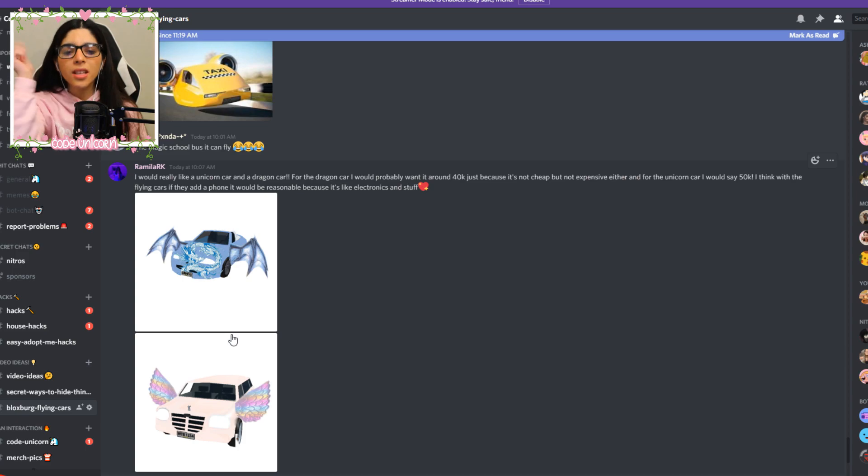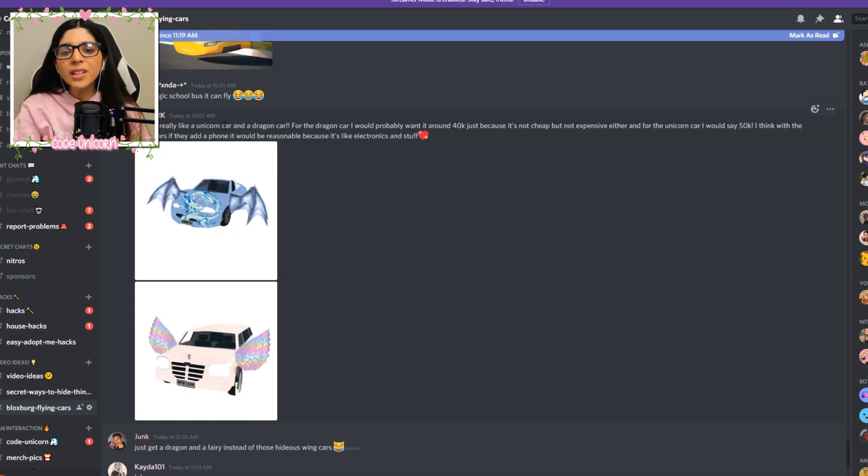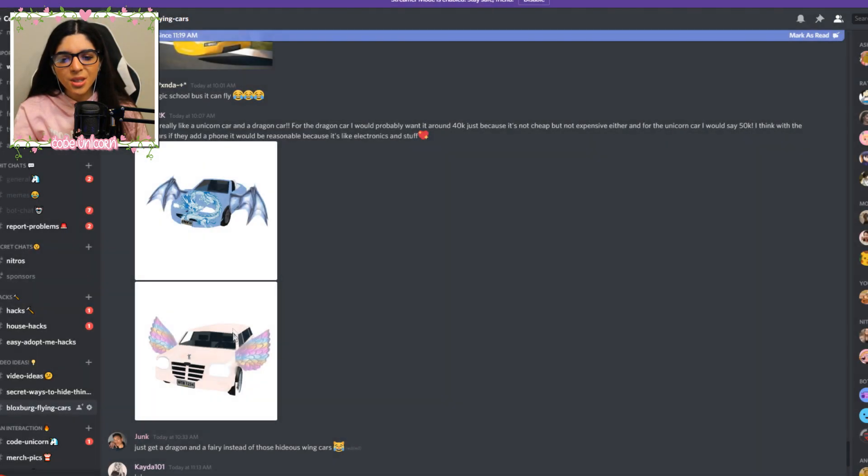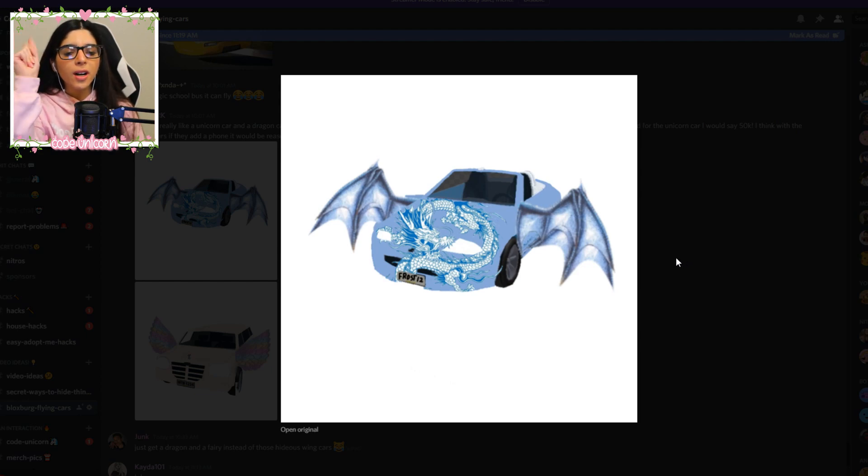I saw these and they looked really intriguing. I really like a unicorn car and a dragon car. The dragon would be 40k — not cheap, but not expensive. And then the unicorn would be 50k. And then if you add a phone feature inside the car — that sounds pretty awesome. I really like that. So I think what people really want are some customizable designs on their car. Even before flying cars, we're having some other ideas right now.